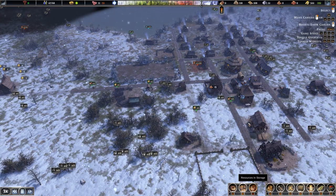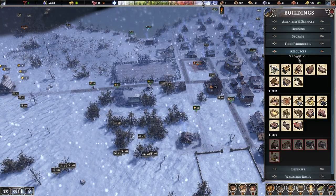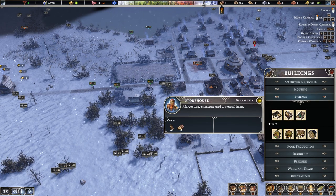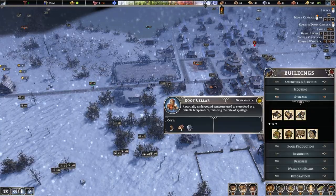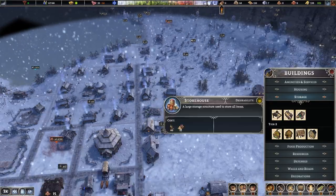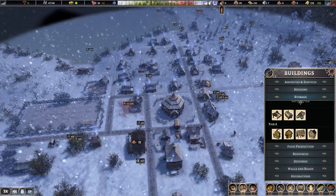Click the resources button at the bottom to see what you have in storage and how full each storage area is. Under storage in the build menu, different storage types hold different items: the stockyard stores building materials like stone, logs, and planks; the root cellar is great for storing food to prevent spoiling and should be built near your houses; and the storehouse can store everything, though food spoils faster there than in a root cellar.